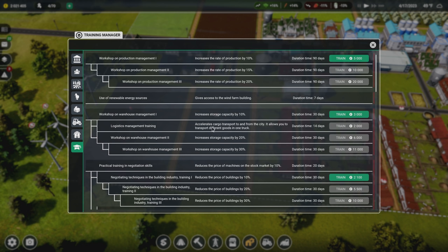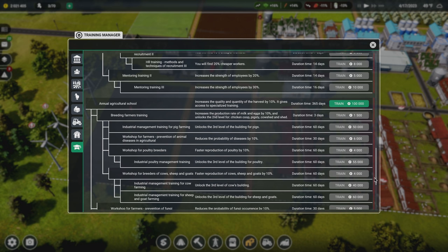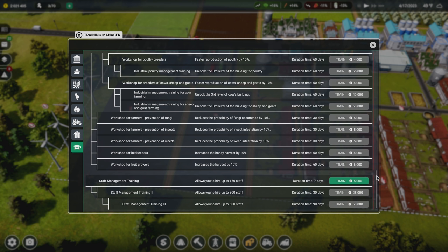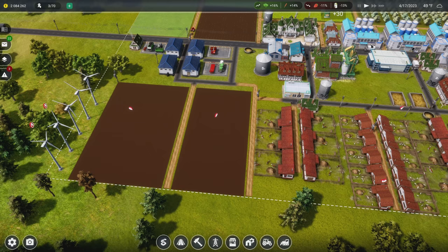The land price reduction research is done! Let's move down and see about specialized training. 'Breeding farmers training' increases the production rate of milk and eggs by 10% and unlocks a second level for chicken coop, pigsty, and cow shed — there's another level! There's a third level for buildings too. I'll go down that path, but I want the staff limit increase first so I can train more staff.